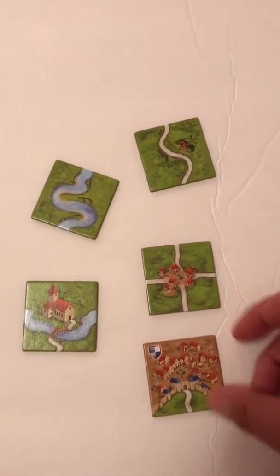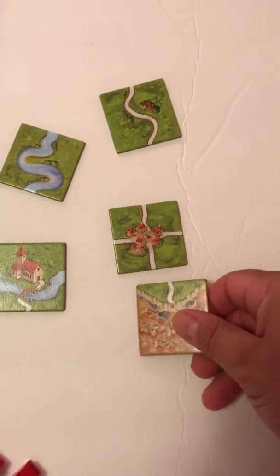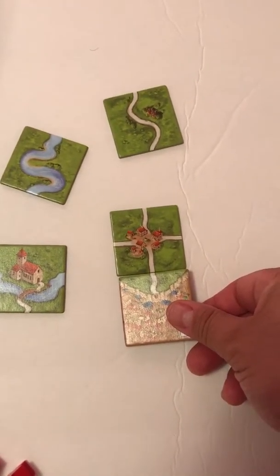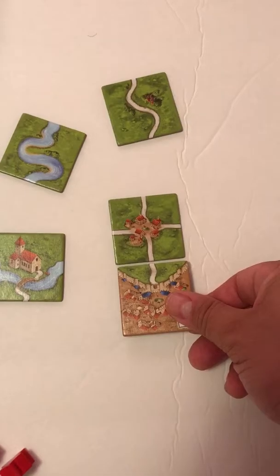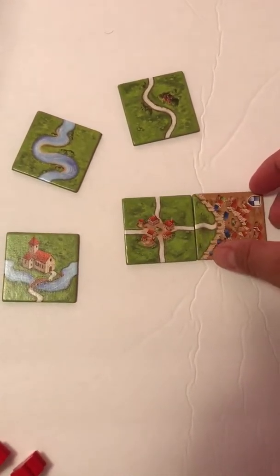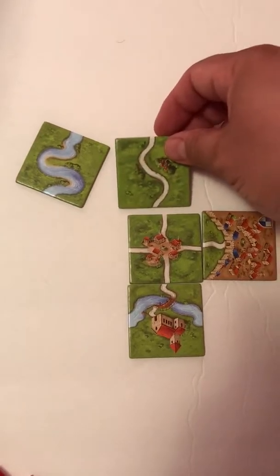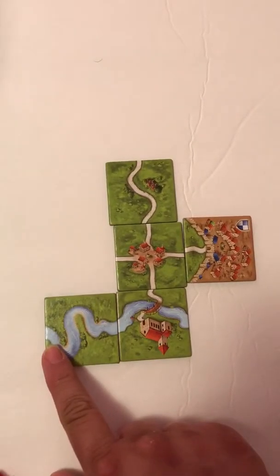We'll go through a round really quick. As you pick tiles out of the bag — I just put them in a big old bag — you pull them out and try to match them up. See, that'll match up right there. You can put it right there if you like. And this monastery, pull that out of the bag — boom. And this road right here, and this river can go right here.